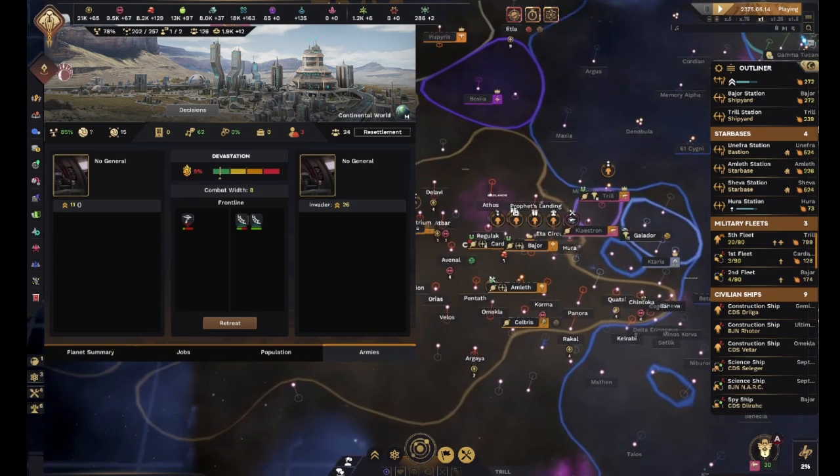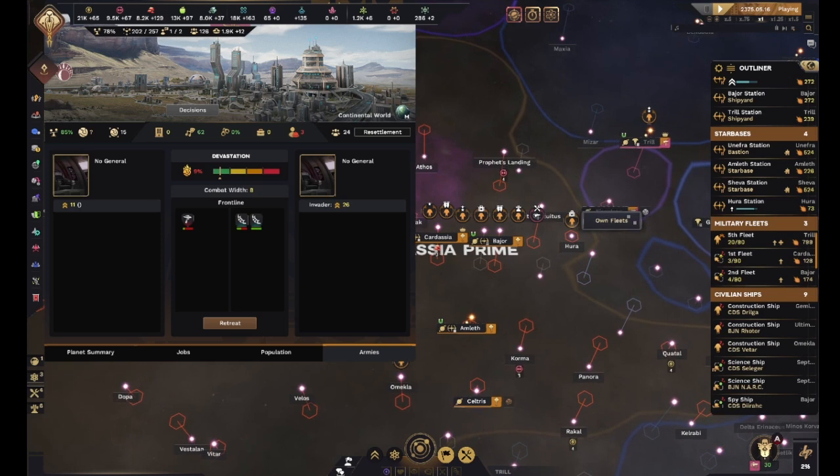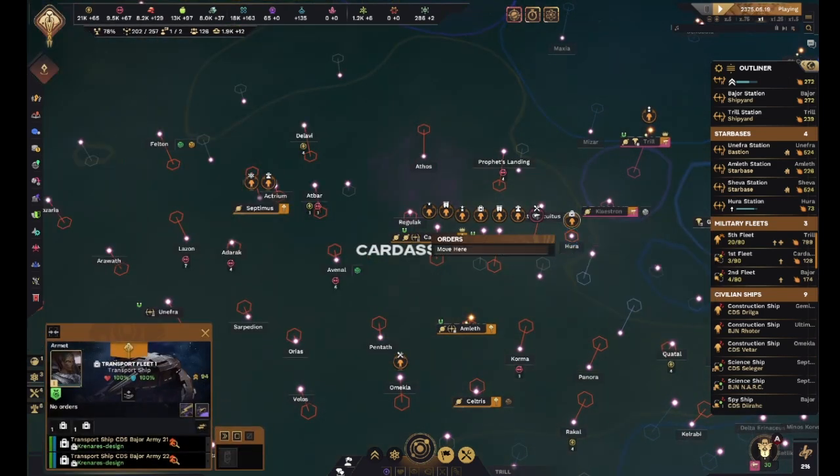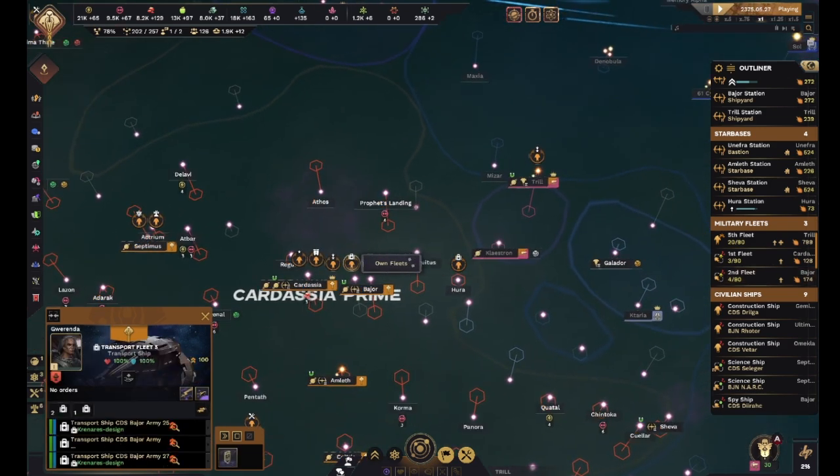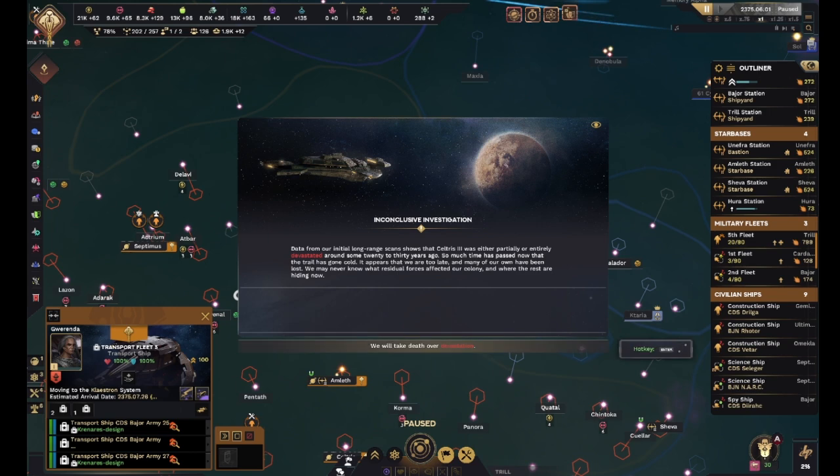And then we've got one seriously mutinous guy over here who just decided that Hura was gonna be his own little fiefdom forever. I'm gonna have to eventually disable him. Go ahead and move over to Claystron - you're the only guys who want to.